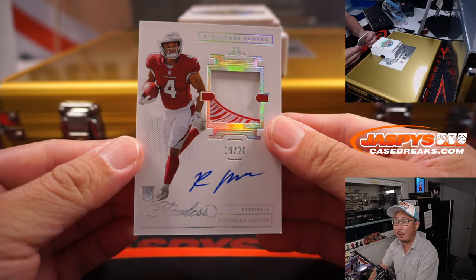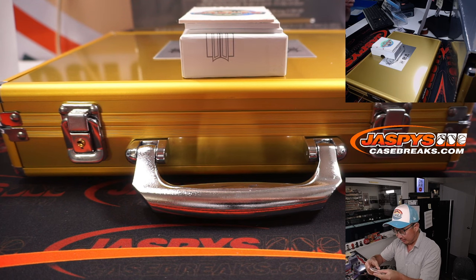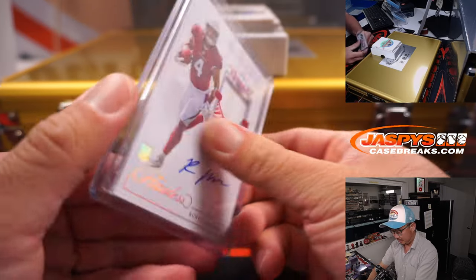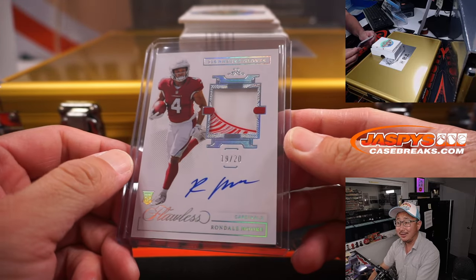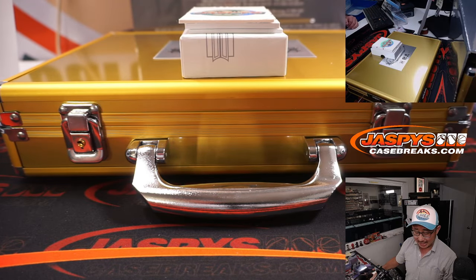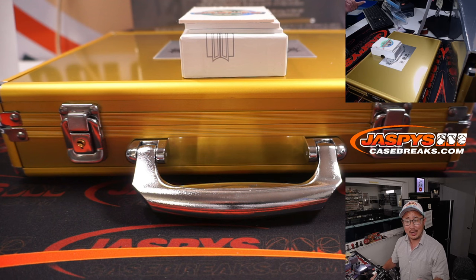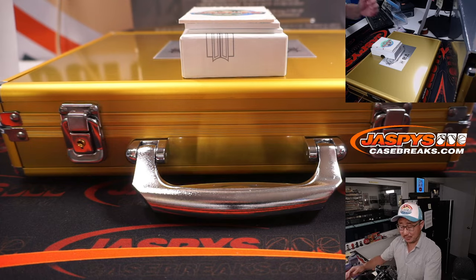19 out of 20, Rondale Moore, signature gloves — piece of a glove and his autograph. For the Cardinals — Ryan Heintz picked up the Cardinals straight up, thanks Ryan. Maybe a flyer on your fantasy team or some DraftKings lineups. No DeAndre Hopkins. You got Marquise Brown on one side, and Rondale Moore might get some of those DeAndre Hopkins targets.